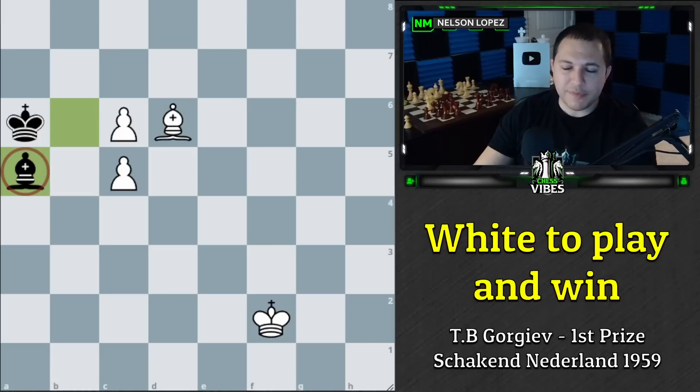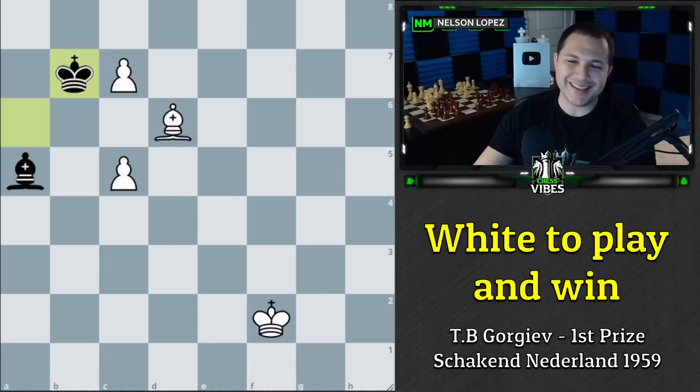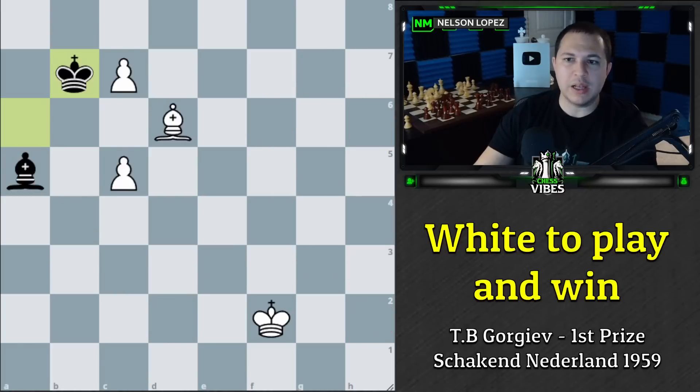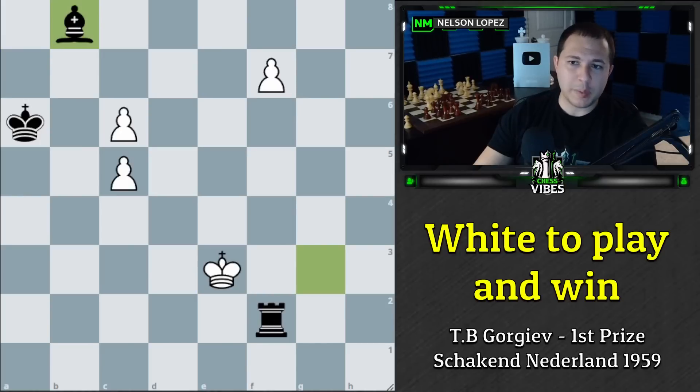But black is not out of tricks yet: bishop to a5. If we try to push, it looks great — two pawns, a bishop, everything looks good — but then king to b7, king goes to c8 and just sits there and never moves. All black is going to do is move the bishop around the board and keep moving it, never moving the king, and the pawns can't push forward. So just to remind you, all of this happened after the king captured here.